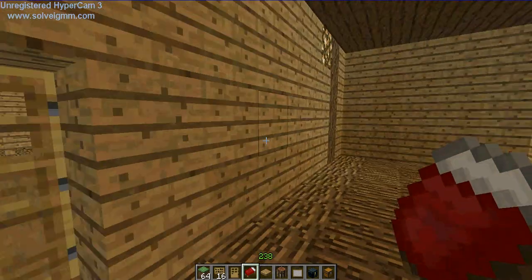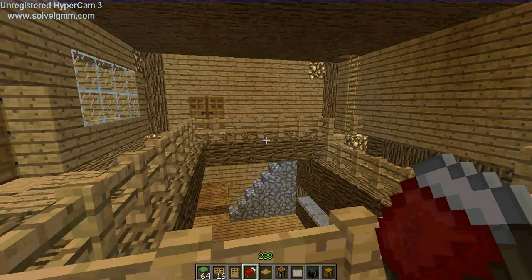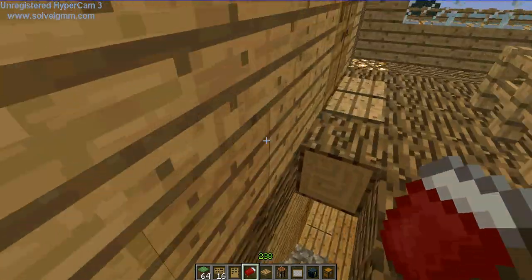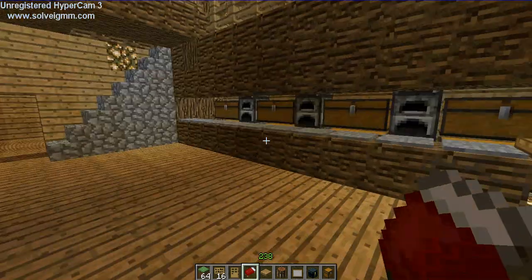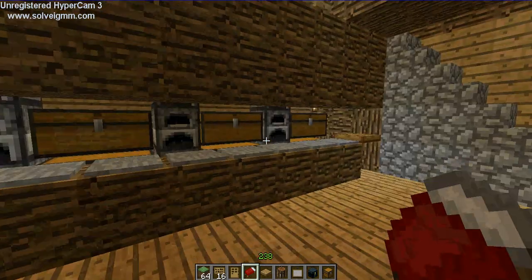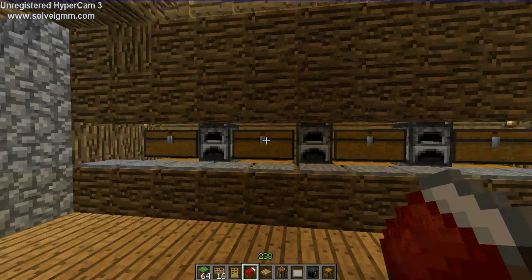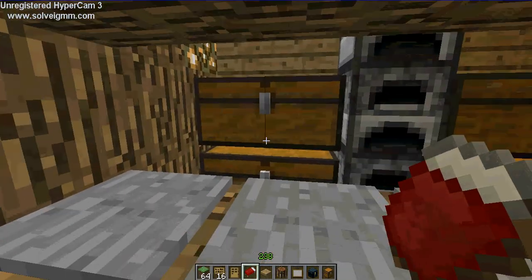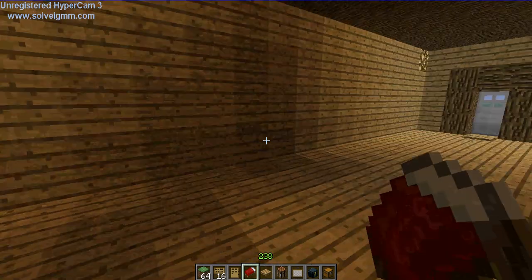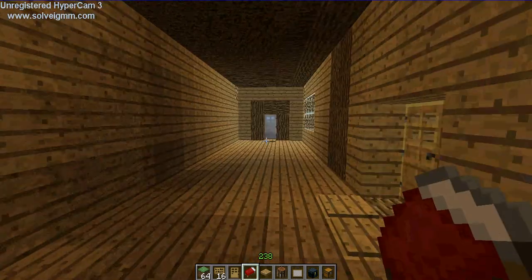Upstairs isn't really much — both sides are empty. Then once we go downstairs we've got like a little kitchen kind of place. We have pork, chicken, eggs in each one and all that. If we go downstairs into the room, there's nothing in here yet — I haven't done anything in these.